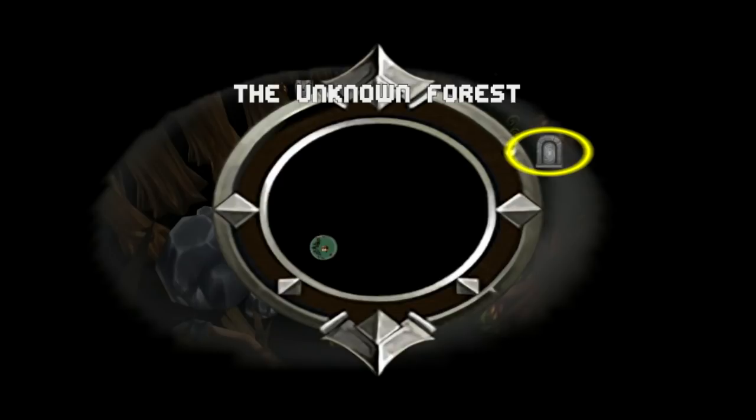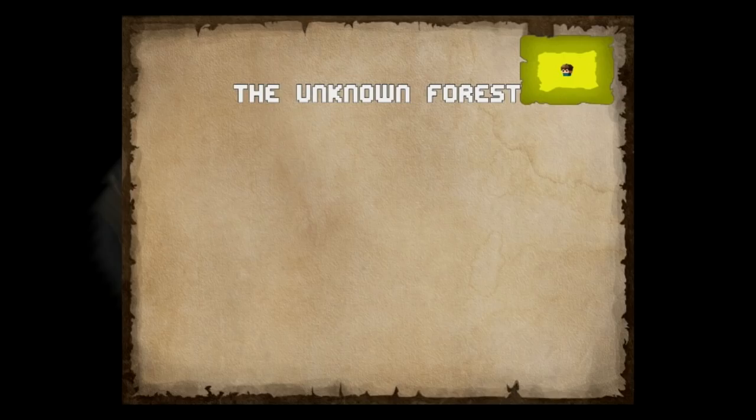Here you can see how many towers the stage has. This stage only has 1 tower, but it's possible that 1 stage has up to 3 towers. Pressing Square again will open the stage map. There are a total of 25 stages, but it's not needed to visit all 25 stages.